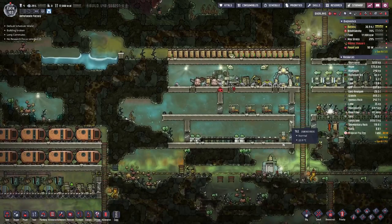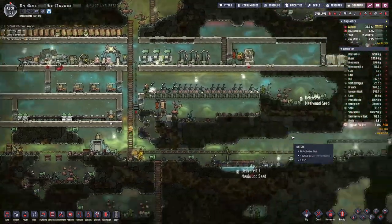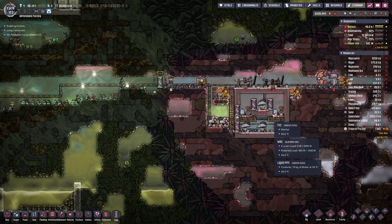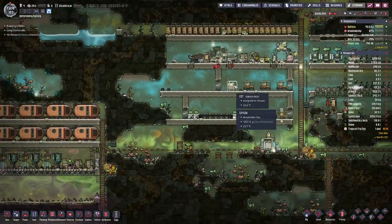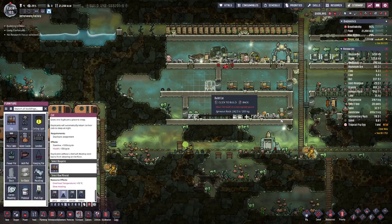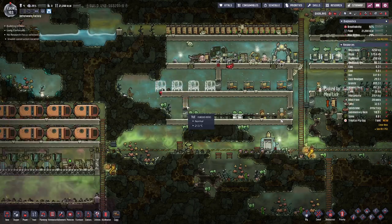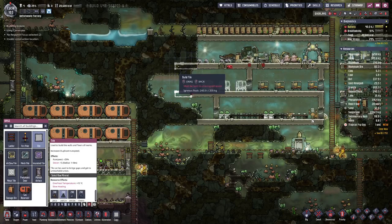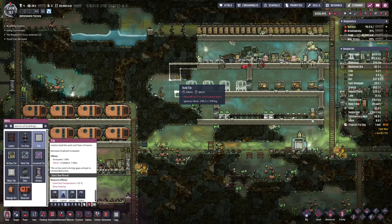We want to proceed further. Once we have this setup working, we will produce more air than we currently need. So we can actually plan four more beds here. Let's just add another eight here.